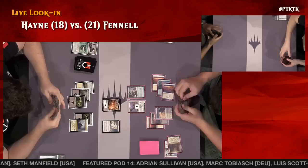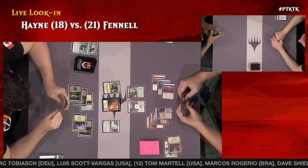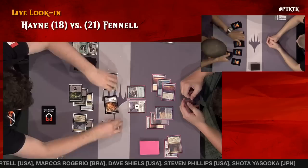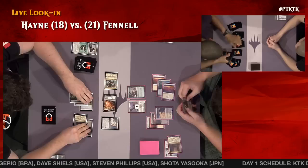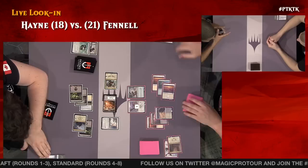A 2-6 flyer — a lot of toughness in this format. Whether it's a 2-8 mastodon or otherwise, Ankle Shanker has joined the party and all of a sudden Hayne can start attacking. His creatures are going to get first strike and death touch, essentially making it impossible to tussle with them in combat. They can either be chump blocked or Fennell can just take the damage — he decides for the latter.